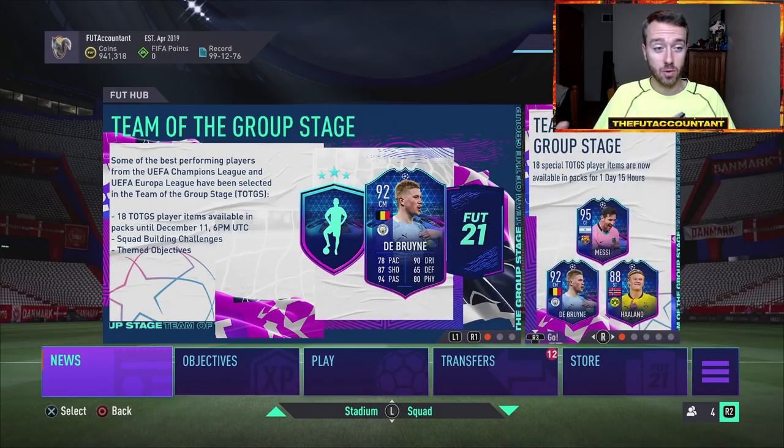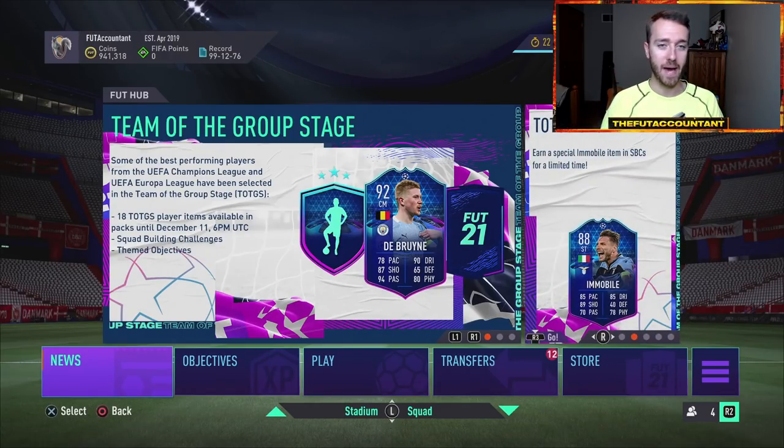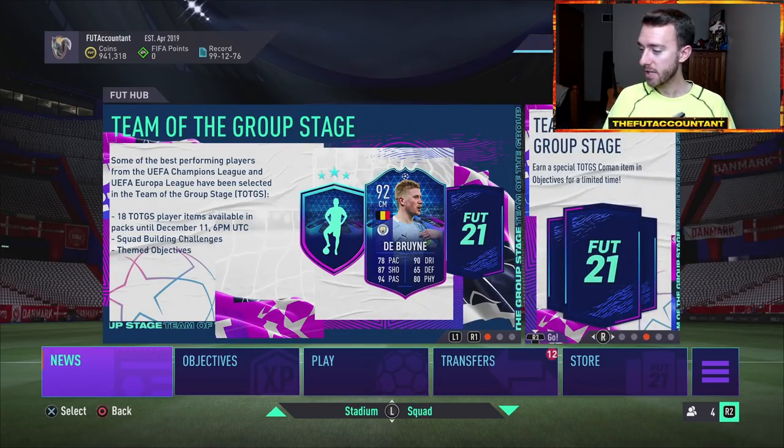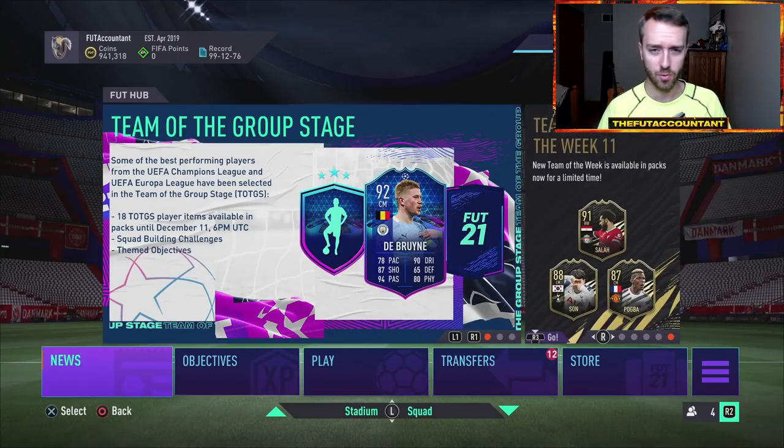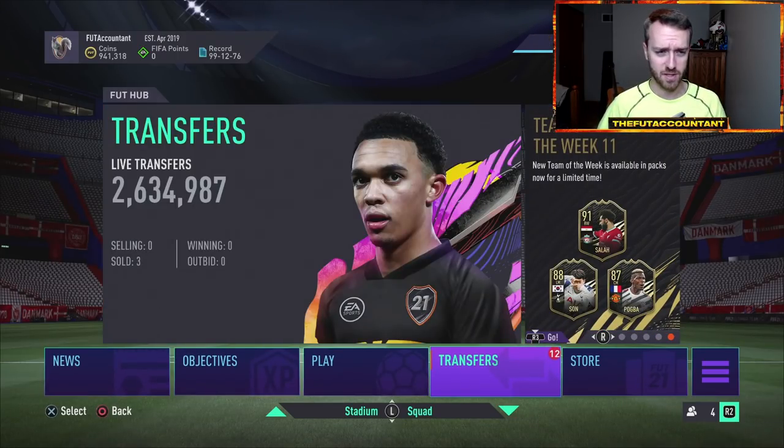We're still looking for and wondering where icon swaps are and when prime icons are coming back into packs. So this Friday is going to be a lot of question marks, a lot of uncertainty. We're going to start to decipher it and hopefully get some information later today on Thursday from EA. By the way, it's rewards day. Good luck if you're ripping your rewards, good luck if you're flipping — we got the transfer list full of stuff. Let's talk about FIFA Freeze.